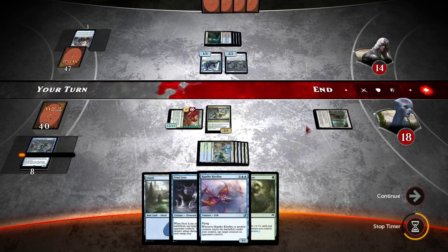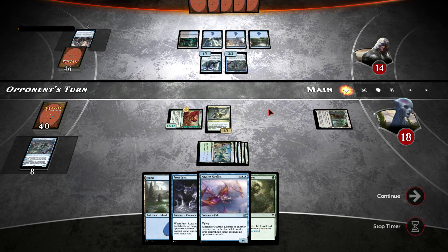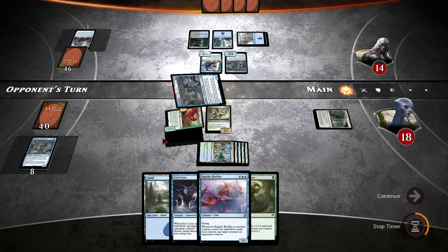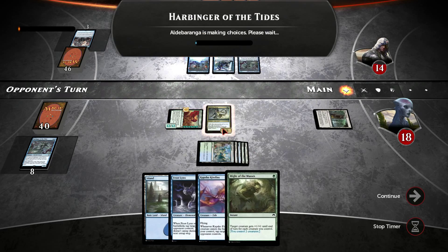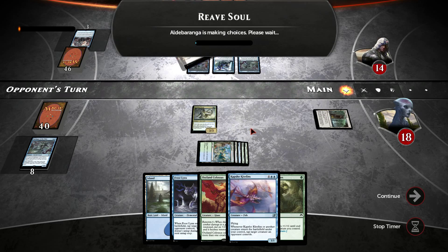So this is going to Renown, which is pretty cool. Next turn we can actually tap one of these with the Capture Kitefins — I do have enough mana down — or potentially even just swing for lethal. I can't quite swing it, so he's going to bounce my Outland Colossus. That's fine by me.